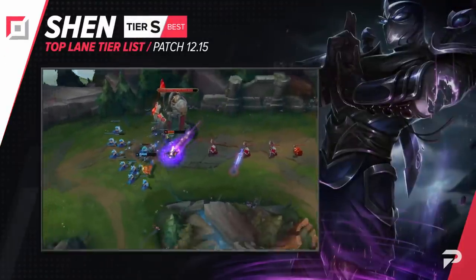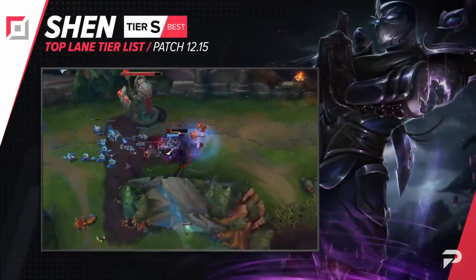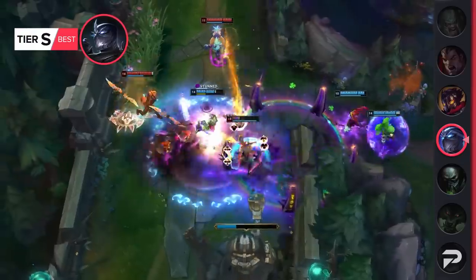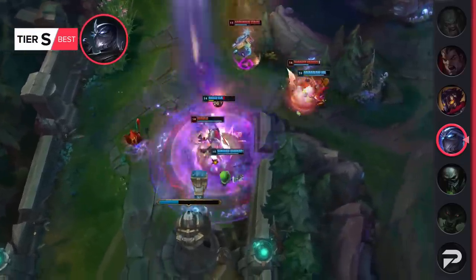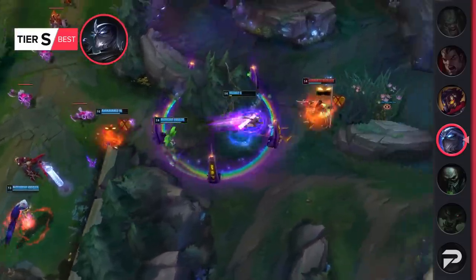Shen gets moved up to the S tier. Something that I think really helps sell Shen as a pick is his flexible itemization. You can just build purely tank as usual, go for some more offensive items like Titanic or Wit's End, or just build to support your team by stacking ability haste and shield power.